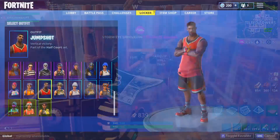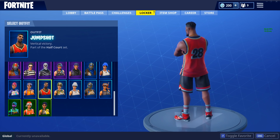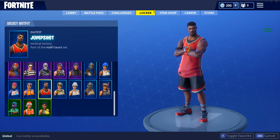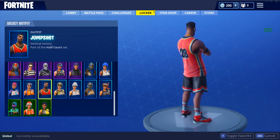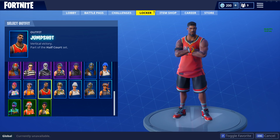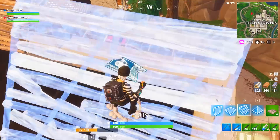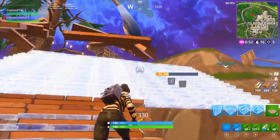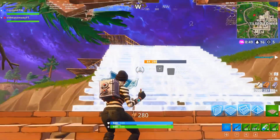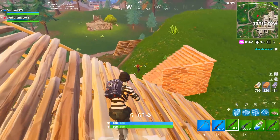In the number eight spot we have the Jumpshot skin, which only recently came out — which is a really good thing because we know it's going to come out again in the future. The Jumpshot is obviously the basketballer skin and it definitely looks really cool. It is only 1,200 V-bucks, making it a blue skin, which is pretty cheap compared to epic and legendary skins that cost 1,500 to 2,000 V-bucks. I'm expecting it to come out again in the next couple of weeks, so you won't have to wait too long.